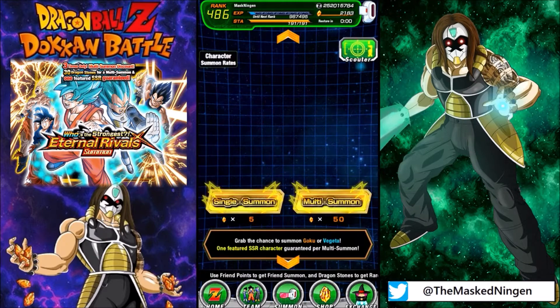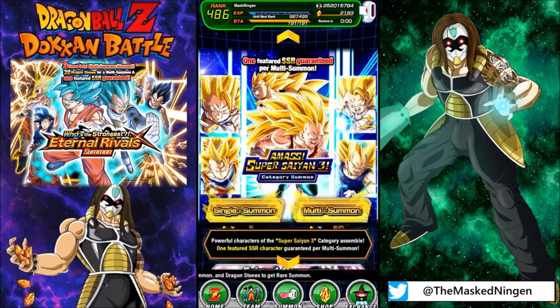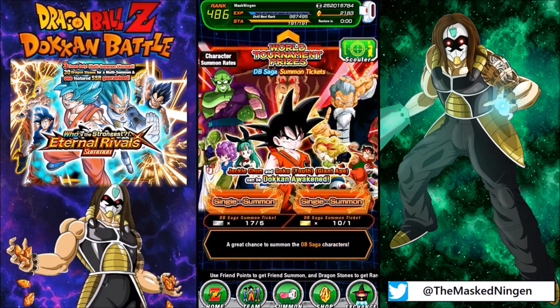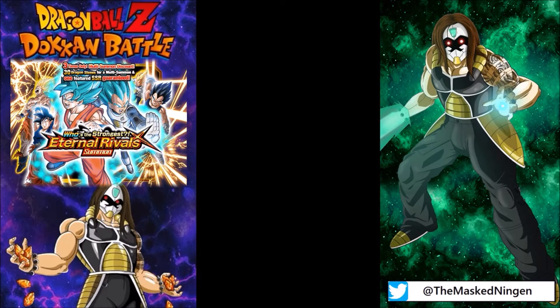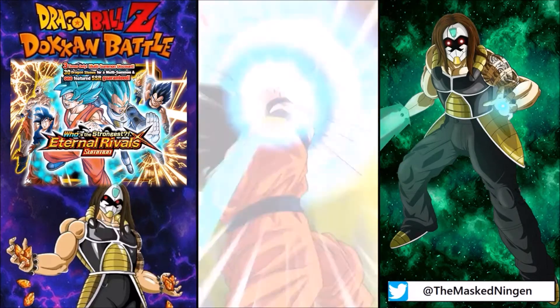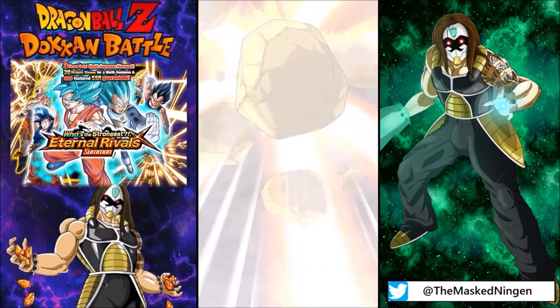I used a lot of stones on my stream while we were going through the world tournament, but we will go down here and do a couple of our DB Saga summons. We managed to pull the Jackie Chun and a dupe, so it would definitely be nice if we could get another one. I still also don't have the INT Demon King Piccolo, so if we could pull him that would be pretty awesome as well.